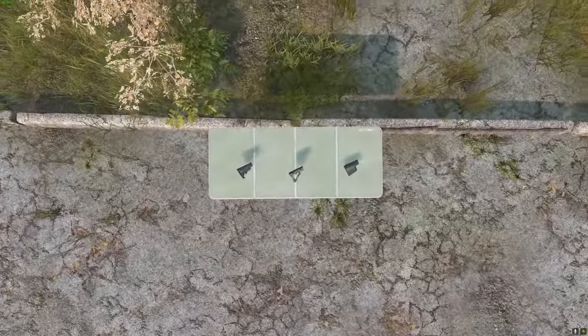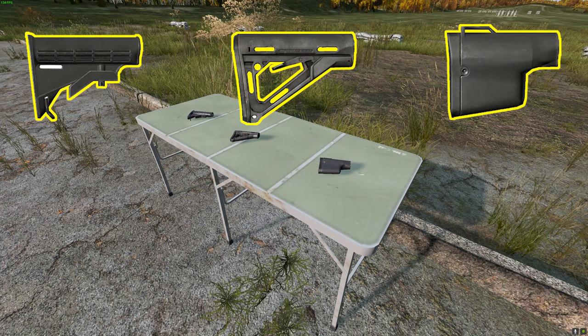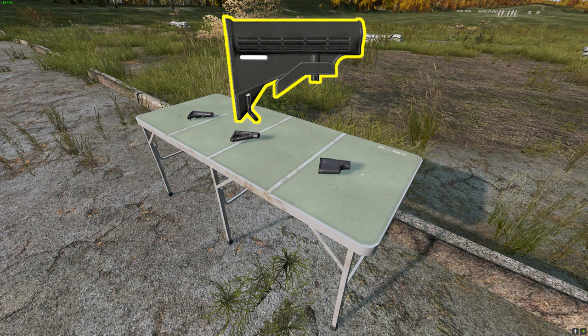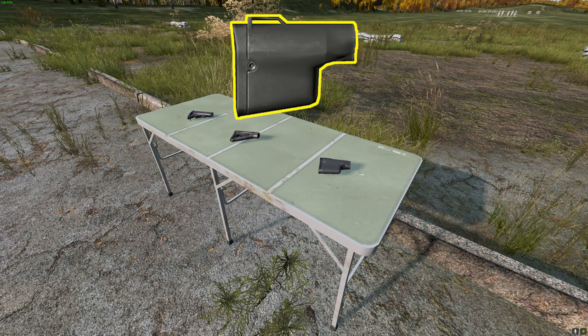When looking at buttstocks for the M4, there are also three: the OE buttstock, the MP buttstock, and the CQB buttstock. The MP buttstock comes in first for accuracy with a 16.7% improvement, followed closely by the OE buttstock at 13.3%. However, if you're taking this weapon into close quarter battles, the CQB buttstock is your best option — it offers a 33% improvement in movement speed whilst also offering a 10% accuracy improvement, allowing you to snap onto targets more quickly.